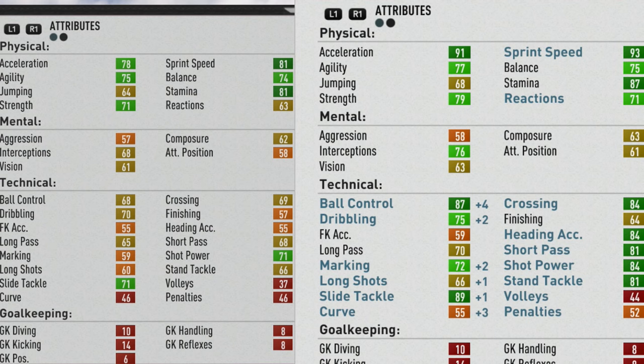Looking at that growth comparison over the years: pace getting some really good improvements - plus 26 to stamina, plus eight to strength, which is very nice to see. Interceptions got a plus eight as well. Technically, ball control, crossing, and shot accuracy getting a lot of improvements, along with short pass, marking, and tackling stats. Plus 13 to the shot power as well.